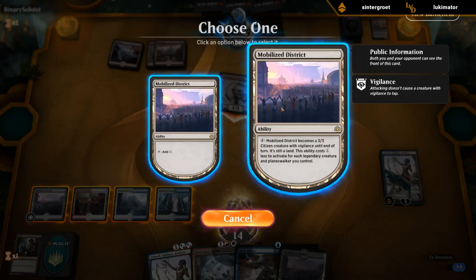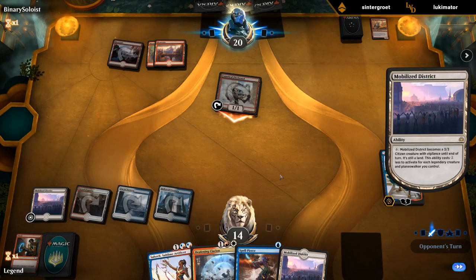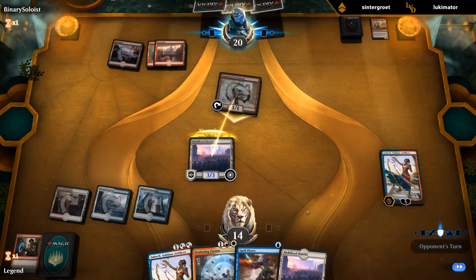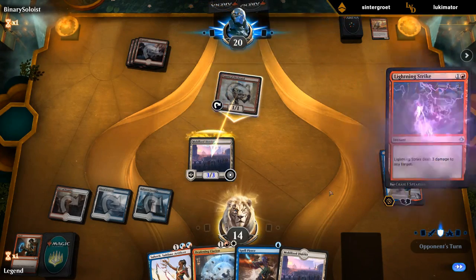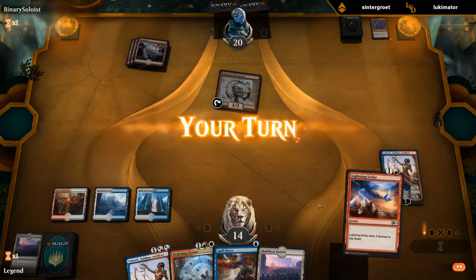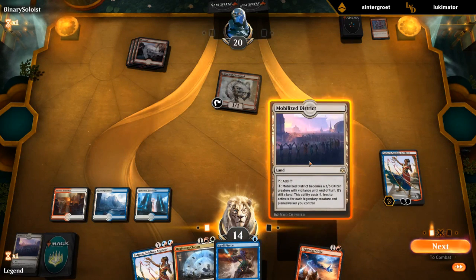We don't need the 5th land right now. Forgot to put a stop before Lightning Strike before blockers, but we still prevented one damage. Still want to make sure we keep up Spell Pierce.